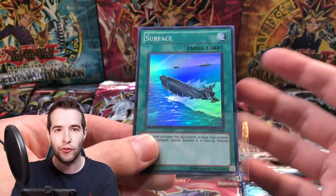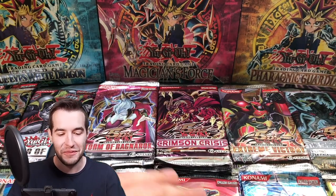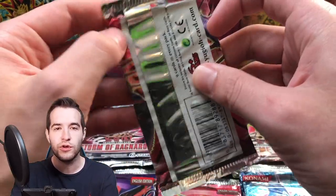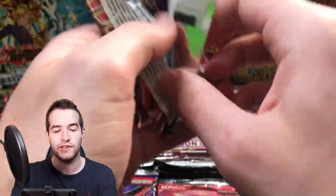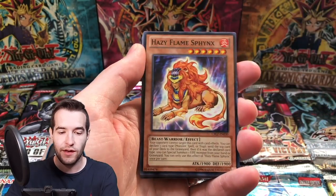We pull this guy a lot, but he's like three bucks even in Unlimited Super Rare — that's pretty good. Good start to this opening. Here's a pack I barely opened — we have Cosmo Blazer. I think all these are Unlimited, except Secrets of Eternity, so keep that in mind. Unlimited packs, but still cool. Ghost Rare from Unlimited — we'll take that.